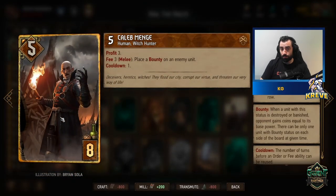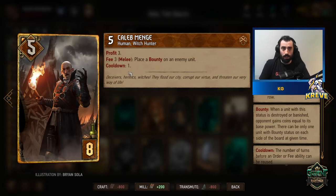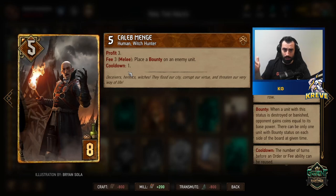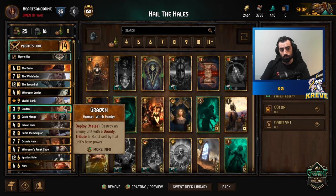Menge can place a bounty on an enemy unit and gives Profit 3 — you're guaranteed at least one bounty playing him, and he's got a cooldown of one. A nice way to play Menge: your opponent plays a unit, you drop Menge and place the bounty, then next turn play Freak Show, the Executioner, or Scoundrel to kill it and get the coin value back. Then you can place another bounty immediately and kill the next unit. You can do a lot of board wiping with this synergy.